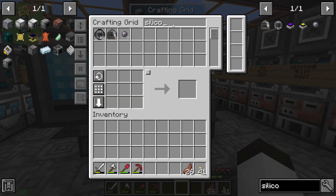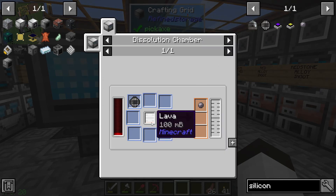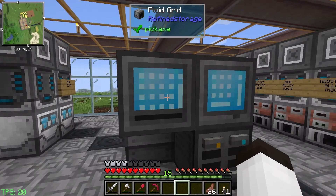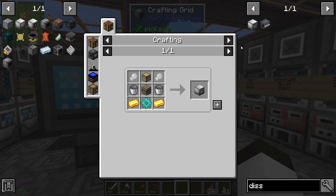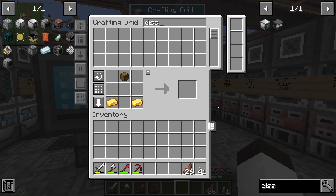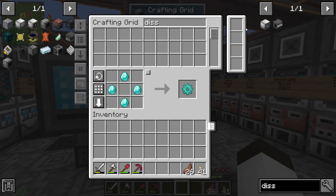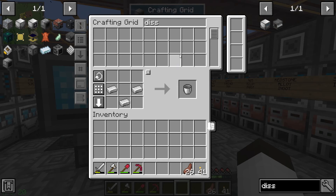We're trying to make silicon and for that we need lava and a dissolution chamber. We have lava in our fluid grid already - 35 buckets, plenty. We need a dissolution chamber and I don't have another one - this is always a pain. Looking at what we need, we're missing the diamond gear (easy), and we're missing the plastic - we already have plastic being automated so that's working pretty well.